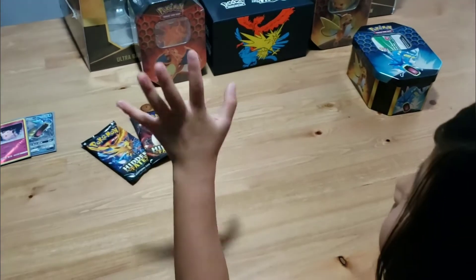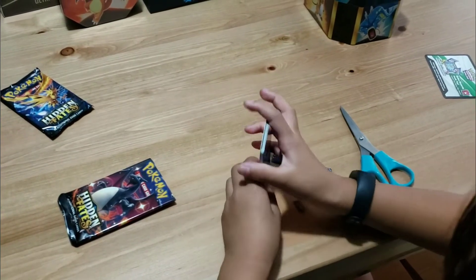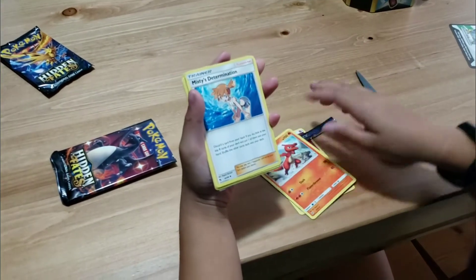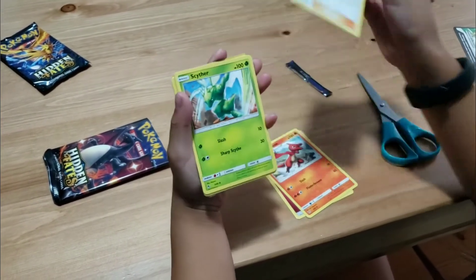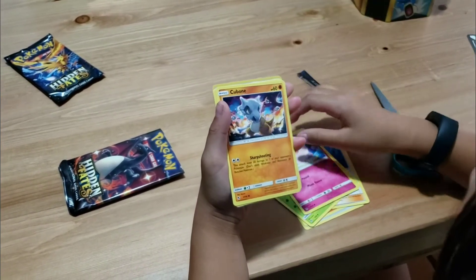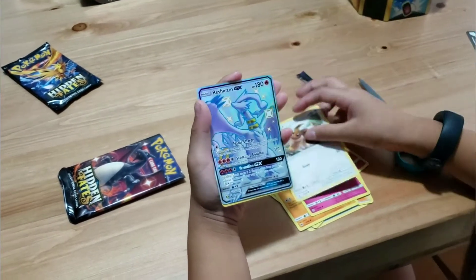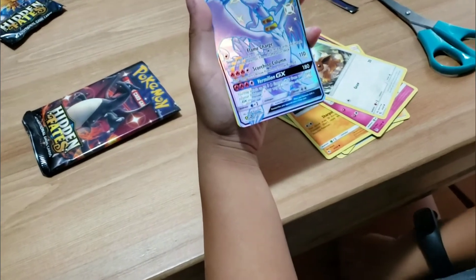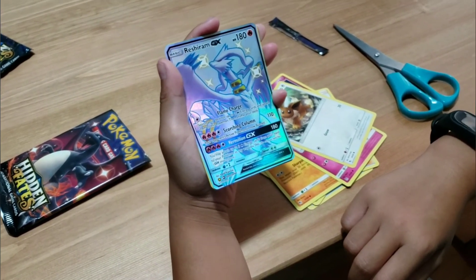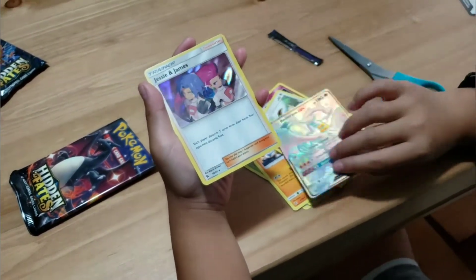So what's going to be our third pack? Going with the Charizard. We got a Fairy energy card. We got a Charmeleon, Charmeleon, Scyther, Pikachu, Fairy, Cubone, Jigglypuff, Eevee. Wow — we got a Reshiram GX! Very cool. Do we have one of those? No, we don't — is that a first one? Yes! Oh my gosh, that is nice. And we got another Shiny Jesse and James. Nice. Are you happy? Yeah!